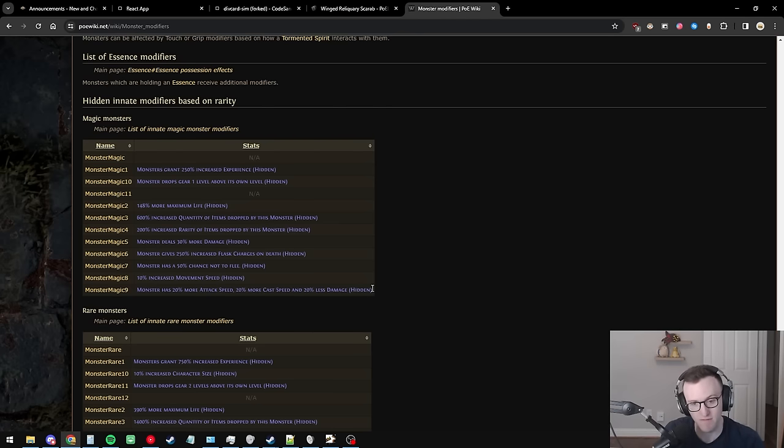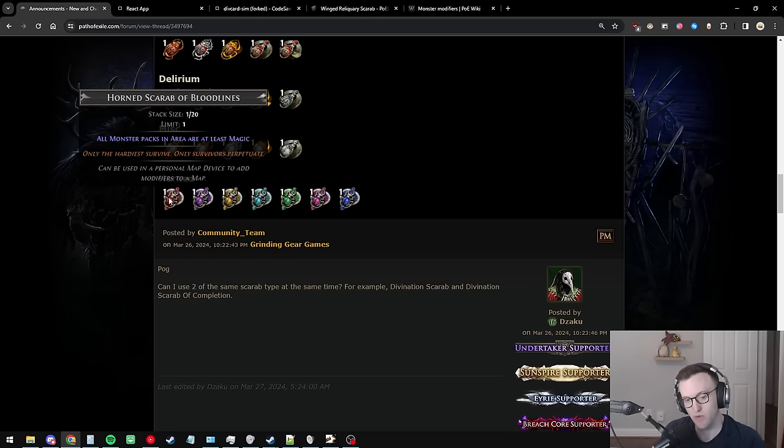If you look at the monster modifiers page on the wiki, you can see innate modifiers that affect all magic monsters: 600% increased item quantity and 200% increased item rarity, which is a crazy stat applied to every monster spread across the map. It's important to note this scarab will almost certainly only affect native or natural inhabitants of the map, so adding breach or abyss doesn't work with it.